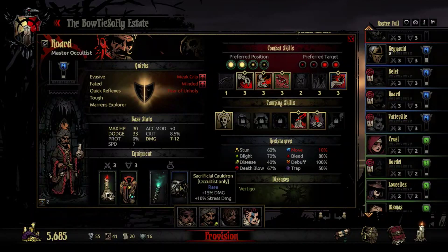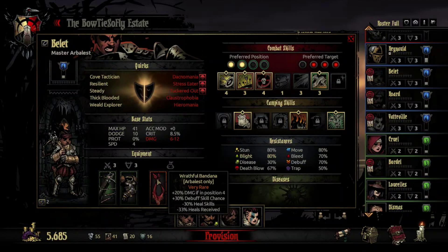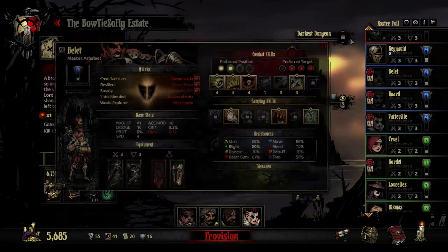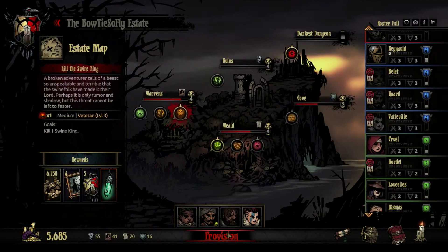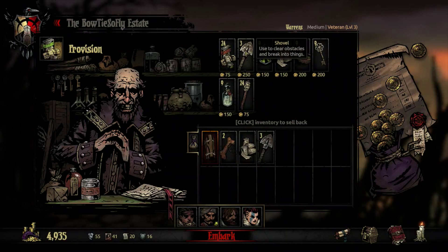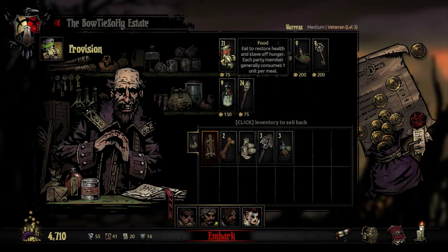Bordell's going to be rocking Heavy Boots for extra move resist and protection, and the Tenacity Ring for extra deathblow resist and dodge, because we're depending on him to take hits. We're using the Sacrificial Cauldron for increased damage and Evasion Incense for increased dodge on Roard. The Wrathful Bandana goes on Bellet for additional damage and debuff chance, with Medic's Grieves to offset the negative heal skills. Without further ado, let's hop right in.